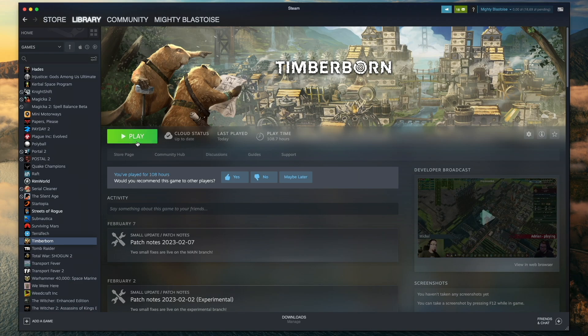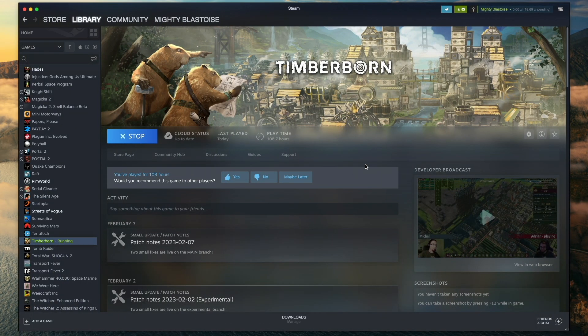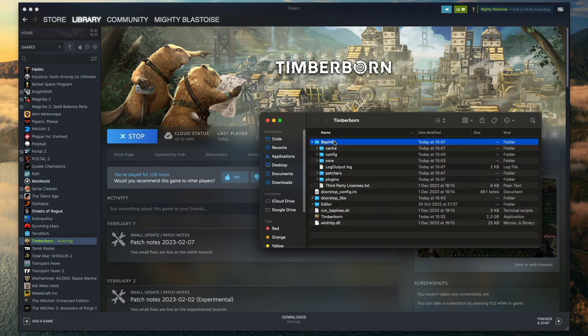Now we are ready to launch the game. If everything goes well, you should see a new plugins directory in the BepInEx folder. This is where we're going to install all of our mods. Here it is.